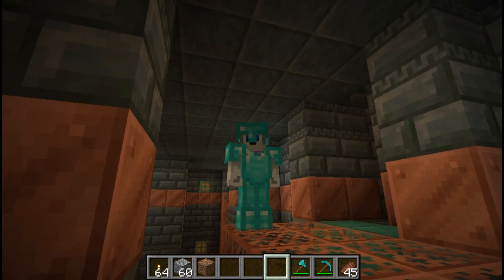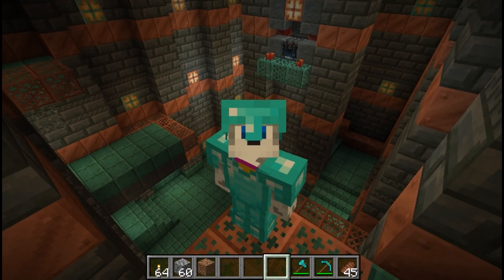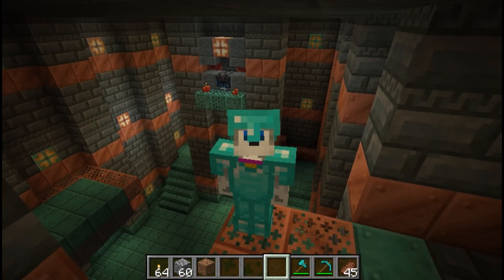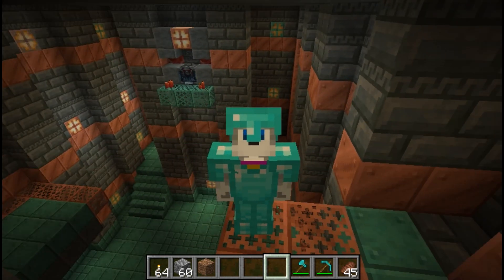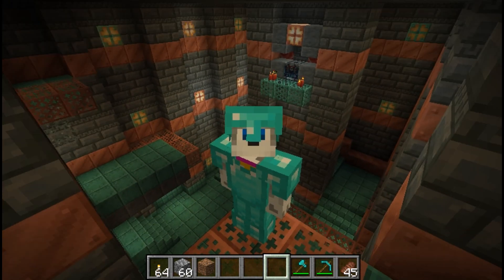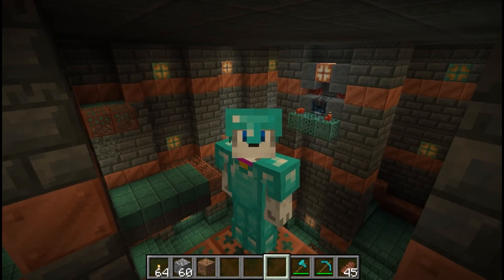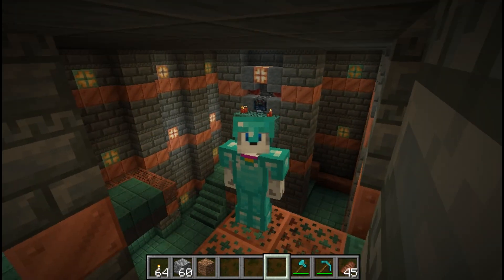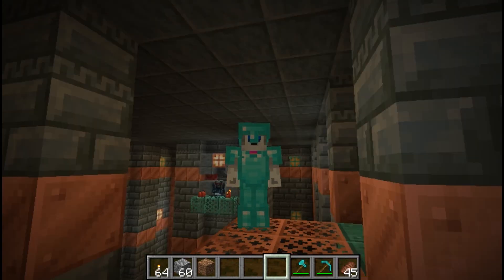You might be wondering, where do I get a copper bulb? How can I find a copper bulb? Well, as you can see behind me, if you go to a trial chamber, they will be everywhere. All you need is a pickaxe in order to get them. Don't use your fist, don't use an axe — it will destroy it. You need a pickaxe. So you can get pretty much as many copper bulbs here as you could possibly want.